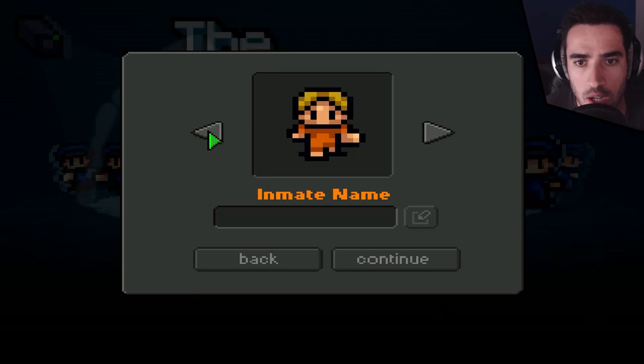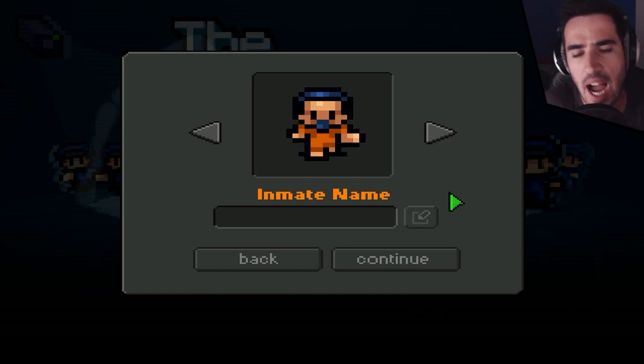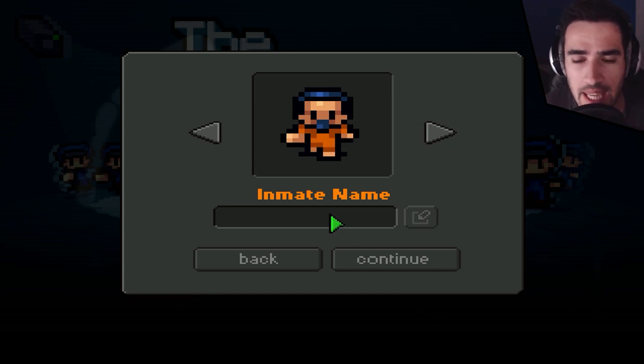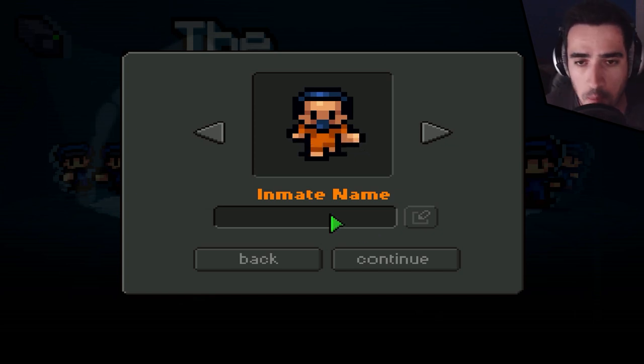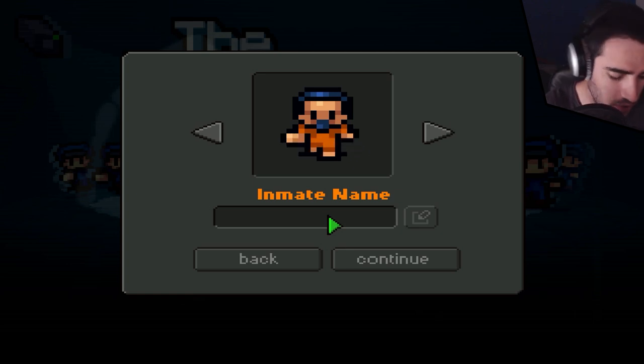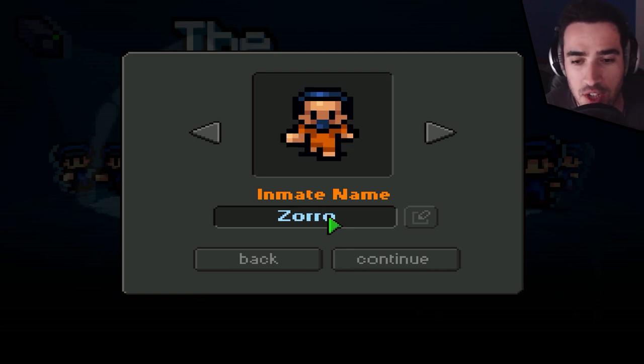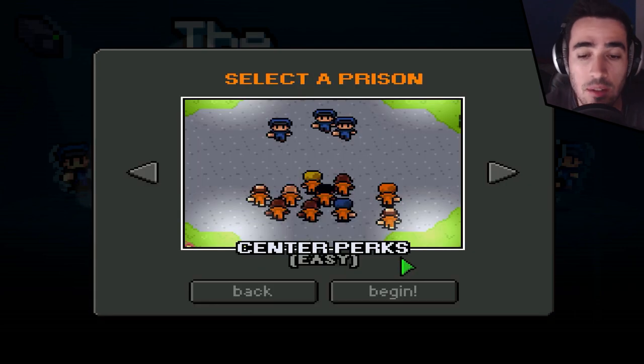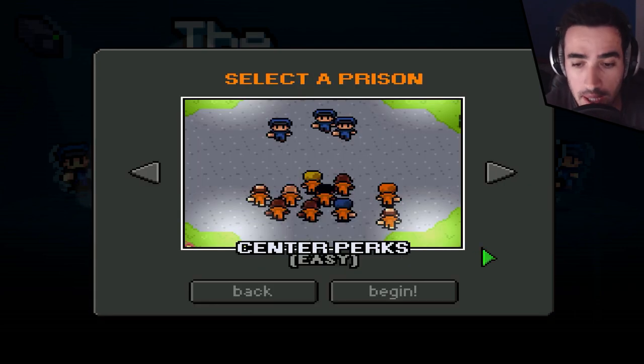We're gonna go for the moustache guy. Why not? I like his hair and I like his moustache, even though he covers all his mouth — maybe he can't speak, maybe he talks like mm-hmm. You know what this guy looks like? Zorro! This guy is gonna be Zorro. That's right, the Spanish soldier, the Spanish gentleman.